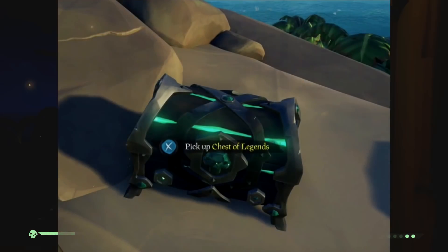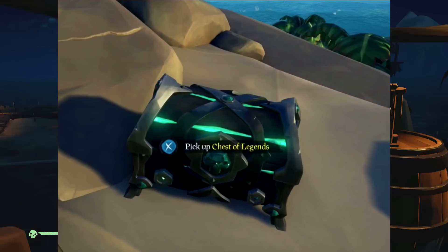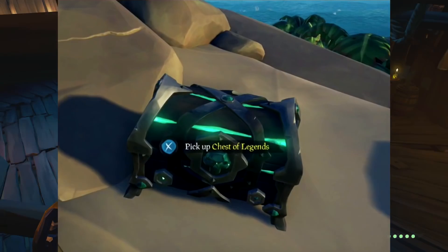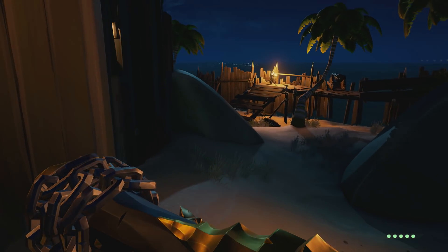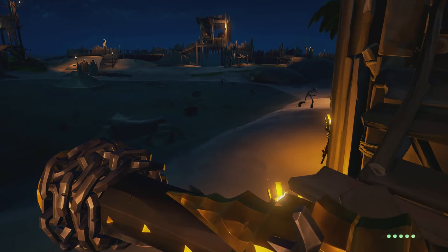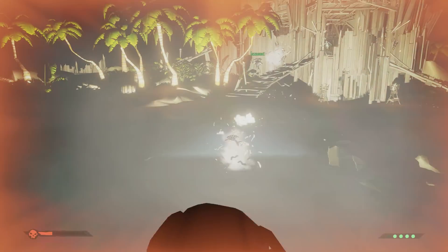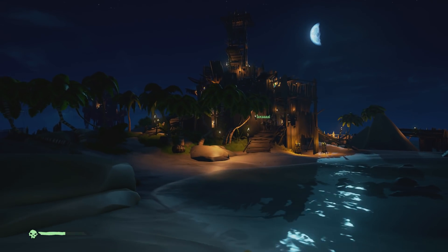There is also a brand new chest you guys can obtain known as the Chest of Legends. It's rumored that in this chest you can actually get stuff such as weapons as well as different pieces of gear. Once there is a Pirate Legend in your game, you can actually take these from their ships — so if you go into PvP and find somebody with this, you can actually steal the chest, which is pretty awesome. It gives you different pieces of clothing, guns, weapons — cosmetic stuff.